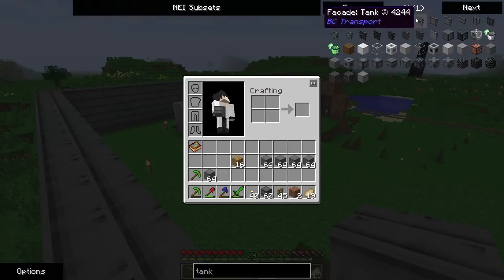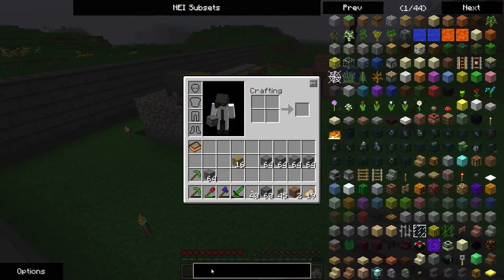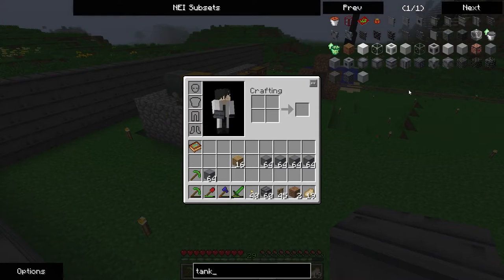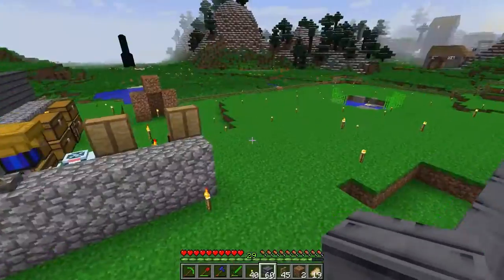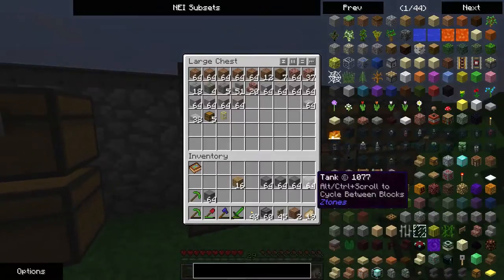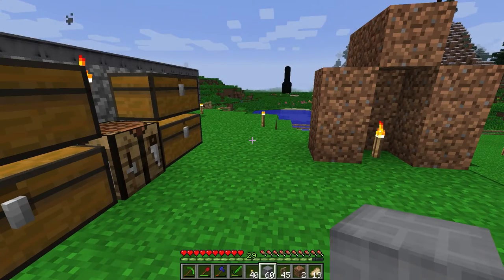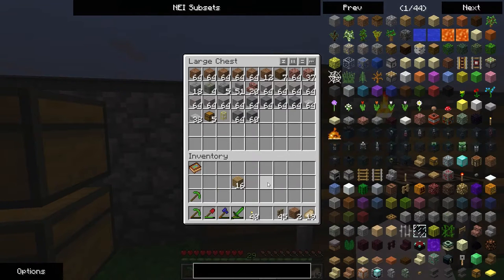Another cool thing about these Z-Tones blocks — they actually have BuildCraft facades, so it gives me an even better reason to use BuildCraft. As far as I can tell, there's no micro block support, only facades. So anything traveling through a Z-Tones wall, I'm probably going to use BuildCraft because it supports facades better. This is the default — just convert it back to the default and leave it in there. I actually did pretty well on that.